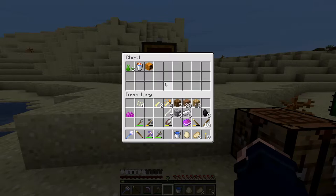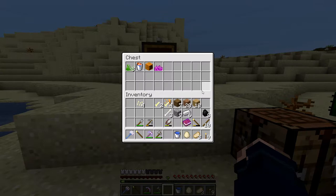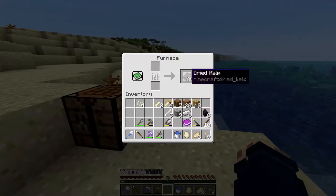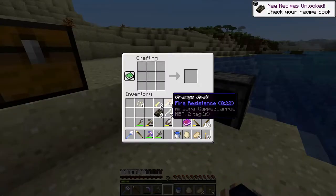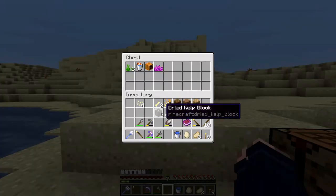A pumpkin, bubble coral fan — all of those were things that I needed to collect. And the dried kelp — I can make a block out of it. There we go, that goes in there as well.